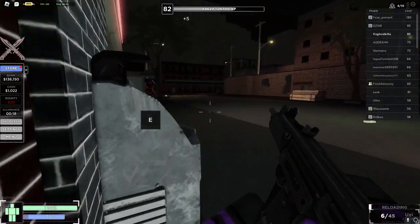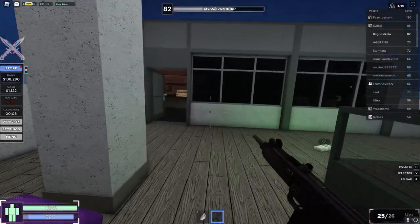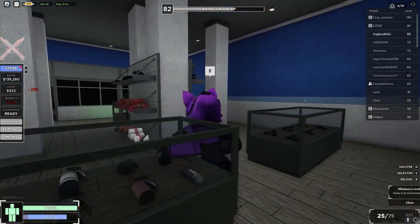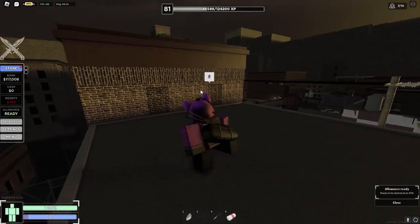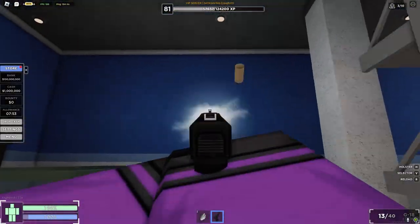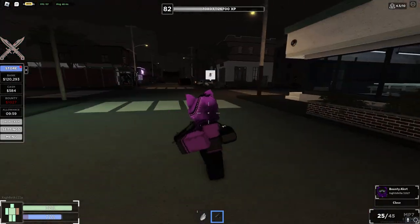Most good games balance more powerful automatics with recoil to make them harder to use but more rewarding. Criminality does the exact opposite — the easiest weapons in the game are actually the most powerful and have the least RNG. The AKM and AK-74 have almost no variation in recoil once the initial recoil ends, only having three shots of initial recoil before becoming laser accurate with very slight horizontal variation. On the other side, the MAC-10 and G18 are the hardest to control, stopping after the 7th shot and being very random with no set pattern.